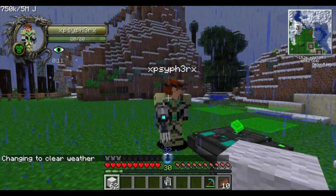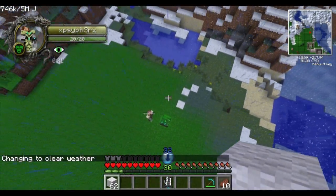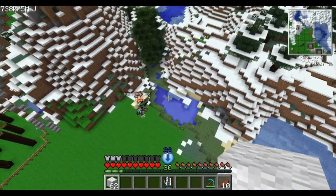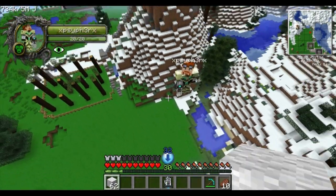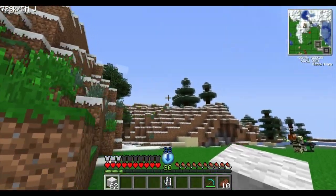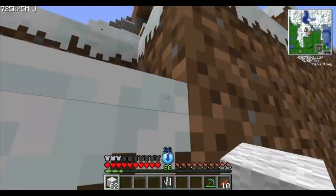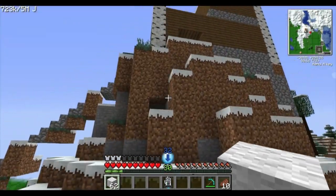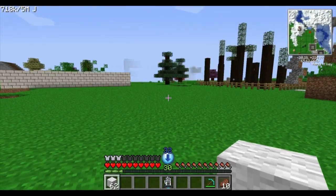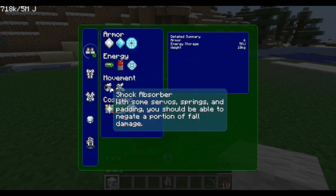Testing the jet boots at max power, you can propel upward continuously, but as soon as you move forward you fall — the boots only provide upward thrust, not horizontal movement. You need the Tinker Table anytime you want to adjust any setting. After lowering the shock absorber to about half power, a fall from height results in four hearts of damage, demonstrating how the power consumption versus protection trade-off works.